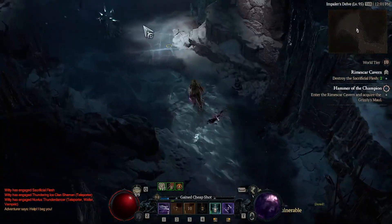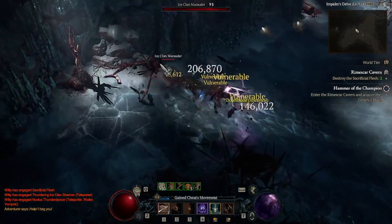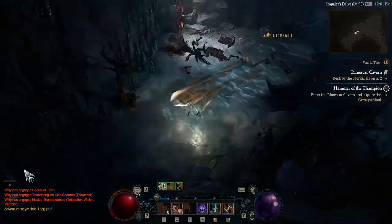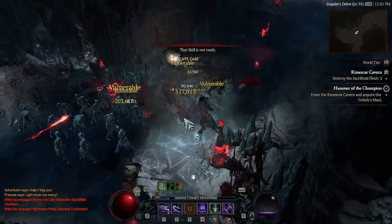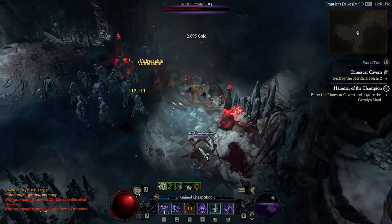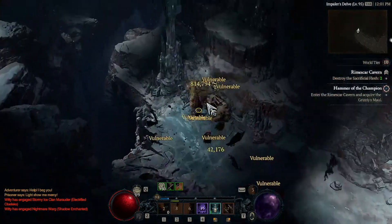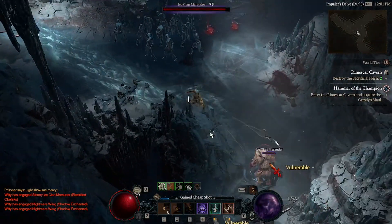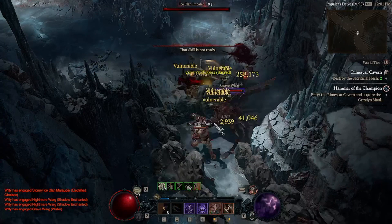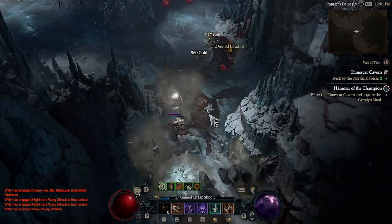There is a bunch of information we know to be true. The Eternal Realm is where we currently are — it's the pre-season realm that is essentially persistent forever, very similar to the standard league on Path of Exile and non-seasonal characters on Diablo 3. Then we have the Seasonal Realm, which I assume will each have a different name, and they will be created every three months starting in mid to late July.